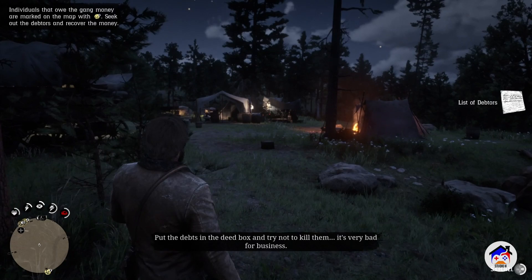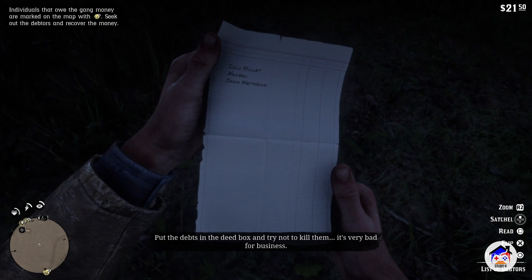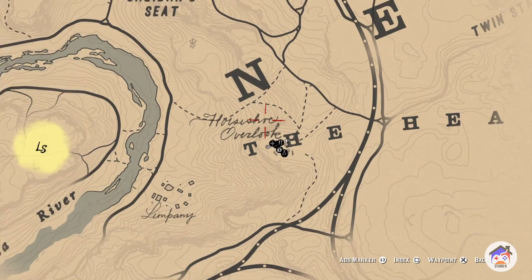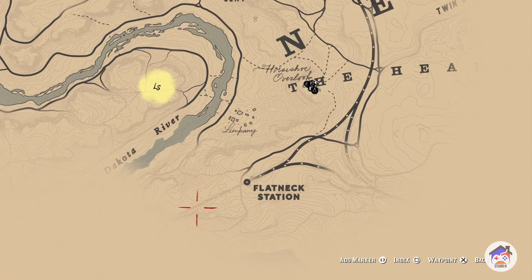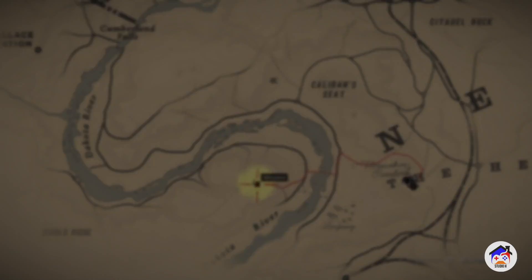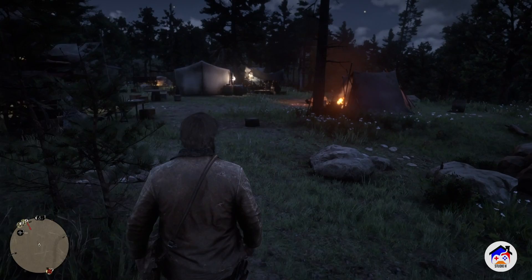Inspect the document. So we got Lily Miller, Woolville, Chick Matthew — reclaim a debt from one of them. Which one should I go for? Do they come up on the map? I only see one so far — one guy, he doesn't seem very far away. In fact, he seems to be right where I got teleported when I first did the glitch in the last video. Where's my horse? I hate that we can't actually run in this campsite for some reason.